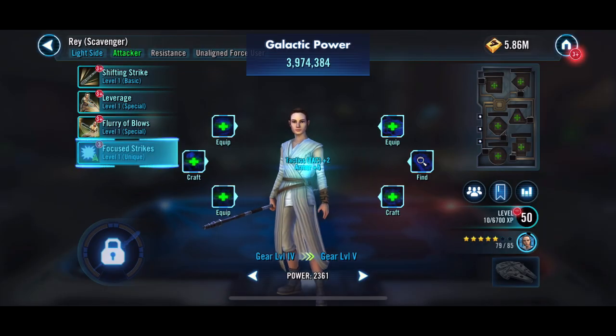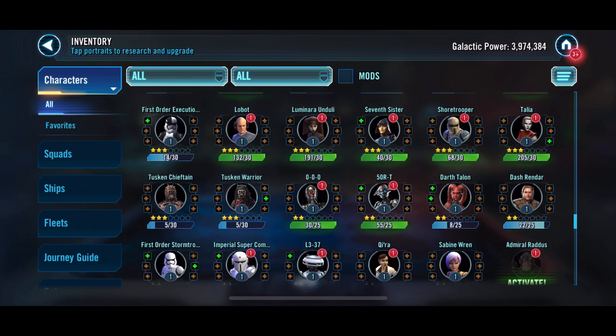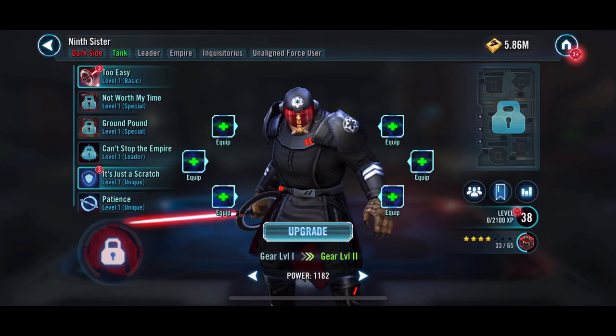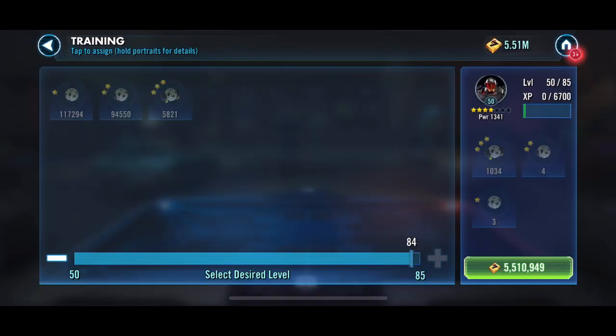How much more do we need? 26,000 more GP. So we are just hunting here - we can go ahead and put this to 50, gives us a little bit more there.